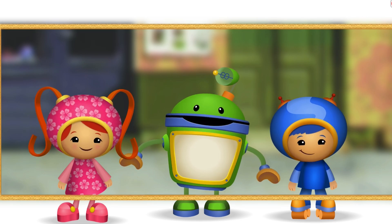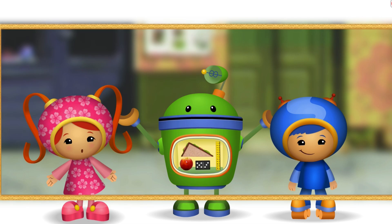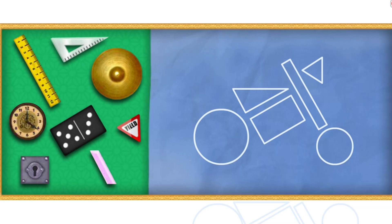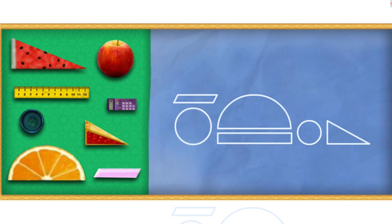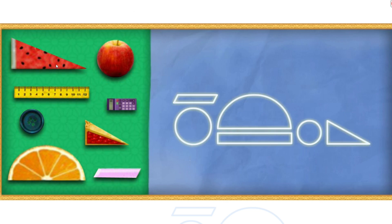I have lots of different shaped things in my bot-bot-bot-a-mat! Team Umizoomi, it's time for action! Umifriend, will you help us look for the shapes to build a race car? Let's get started! Click an object to pick it up, and then click again to put it on the right shape in the blueprint!